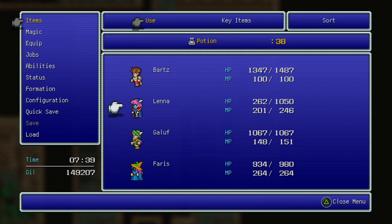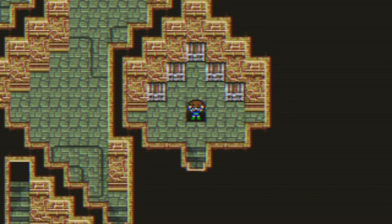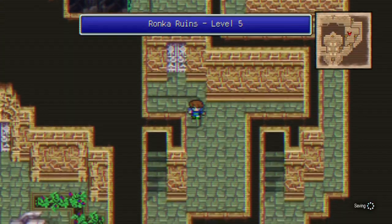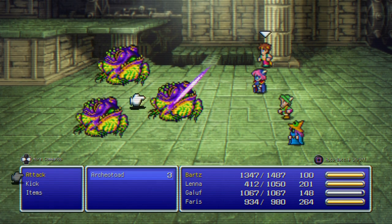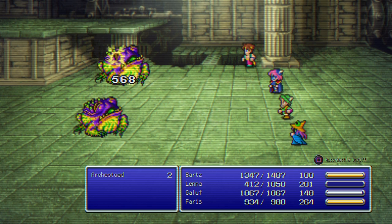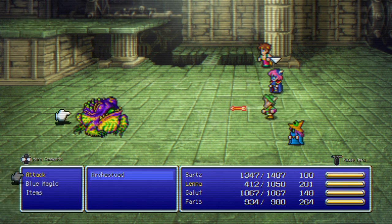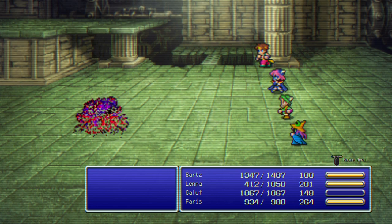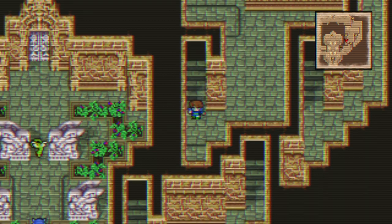Thousand Needles - it's the signature attack of Cactuar. I also noticed I made a bit of a mistake by not having a White Mage or anyone capable of White Magics in my group, which is kind of a hassle. I have to get back to that room, which will be quite a hassle.